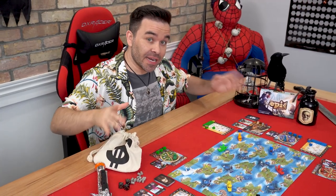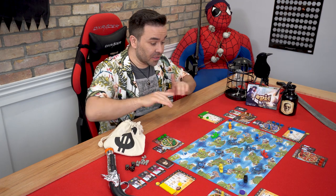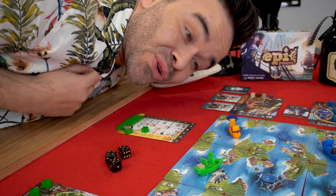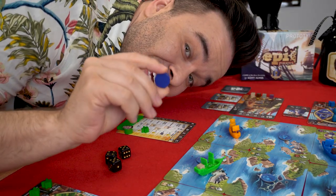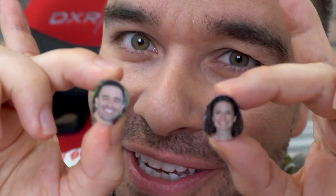Right, Patrick. This is Tiny Epic Pirates. You should know that everything you see here is simply a prototype and does not necessarily represent the final look of the components. These boats, for example, won't be generated on a home 3D printer. The port tokens won't be assembled by me with random pieces of crafting material. And these legendary tokens won't be nearly as good looking.